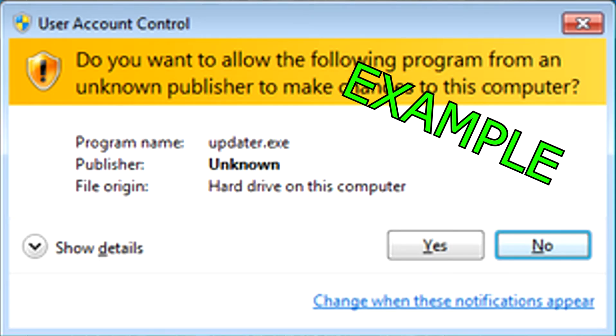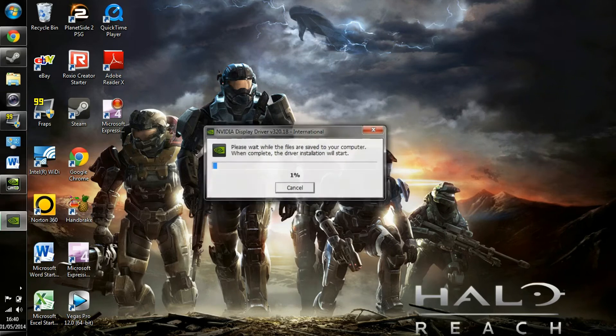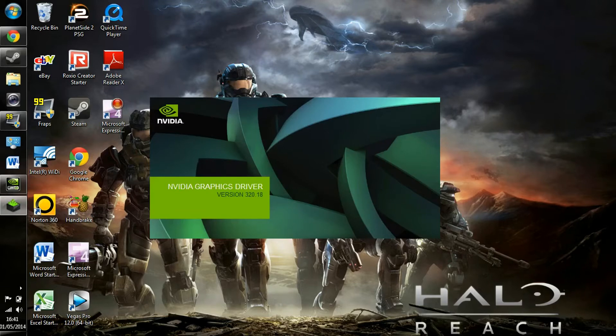Once you have finished downloading, you should get a User Account Control pop-up saying 'Do you want to allow this program to make changes to your computer?' Select yes, and then it should come up with this page. Click OK and wait for this part to complete. After that, it pops up with NVIDIA Graphics Driver version 320.18. Make sure that is correct — if it isn't, rewind the video to get the right one. Make sure it's version 320.18.